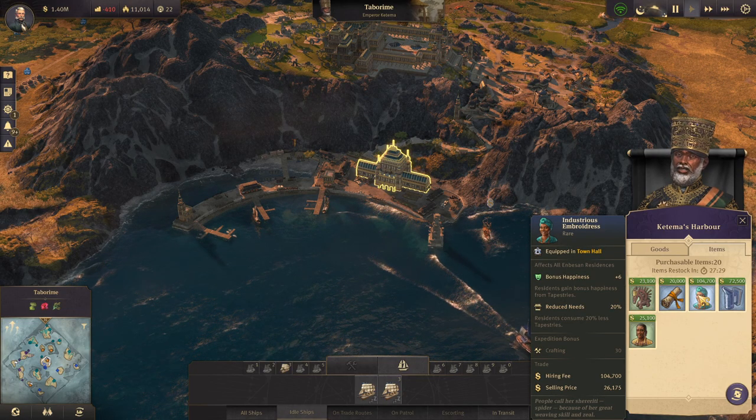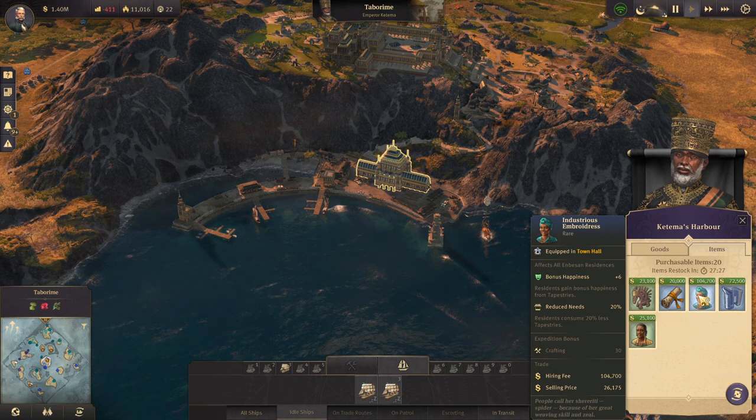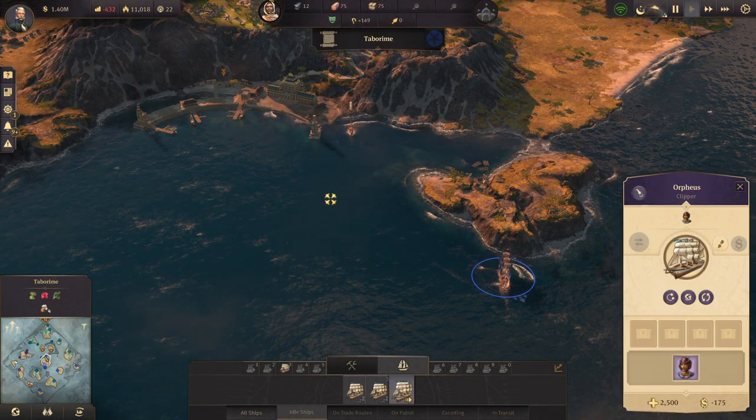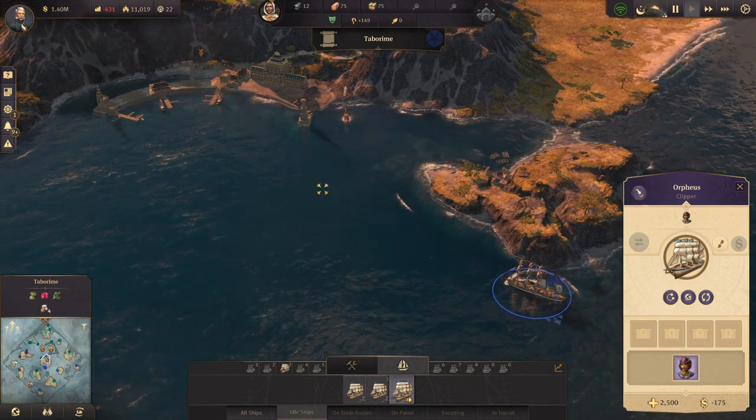Bonus happiness, reduced needs for Mbessa — actually, yeah, come back here, let's get that. That could be good, especially for the elders.